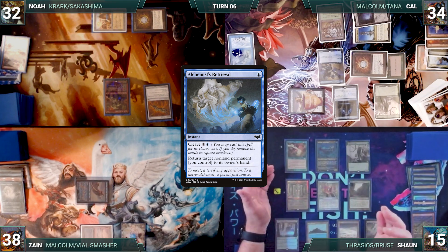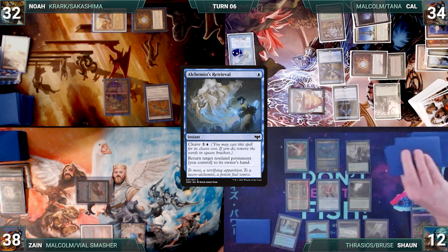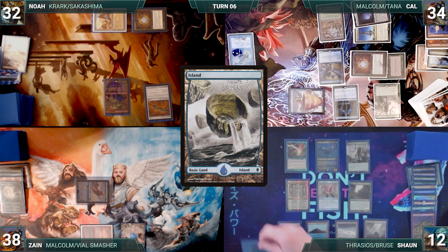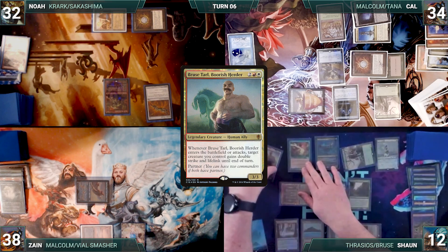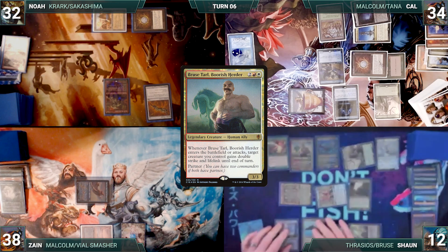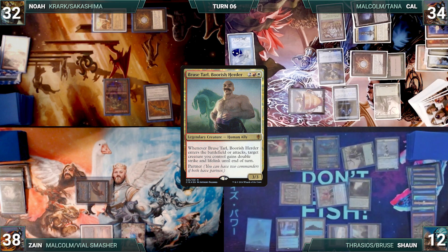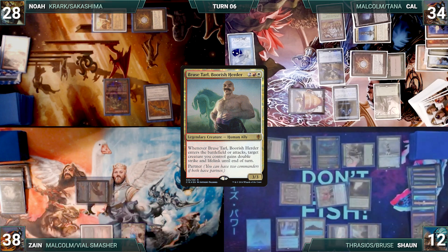During his upkeep, Sean loses his Mana Crypt roll and takes three damage. During his draw step, Sean draws two extra through Sylvan Library, putting two back on top. He plays an Island for turn. He casts Esper Sentinel, paying for Rhystic. He casts his other commander, Bruce Tarl, Borrish Herder. Rhystic triggers and Cal draws. Bruce Tarl enters and gives Seedborn Muse double strike and lifelink until end of turn. He moves to combat and attacks Noah with Seedborn Muse. Noah takes it, and Sean gains four.